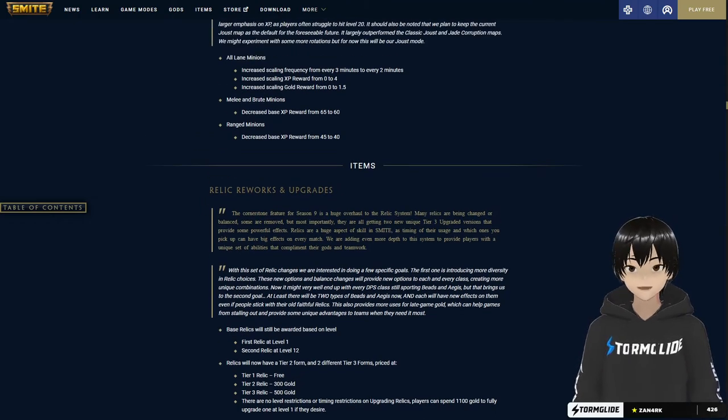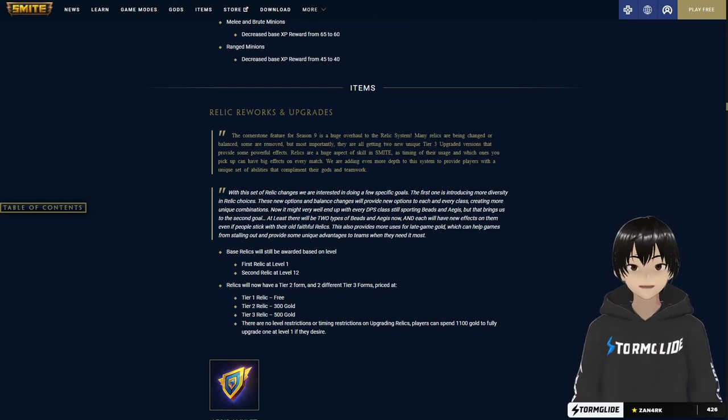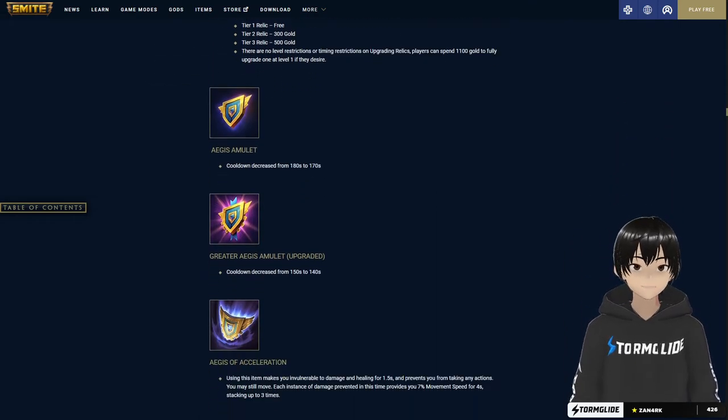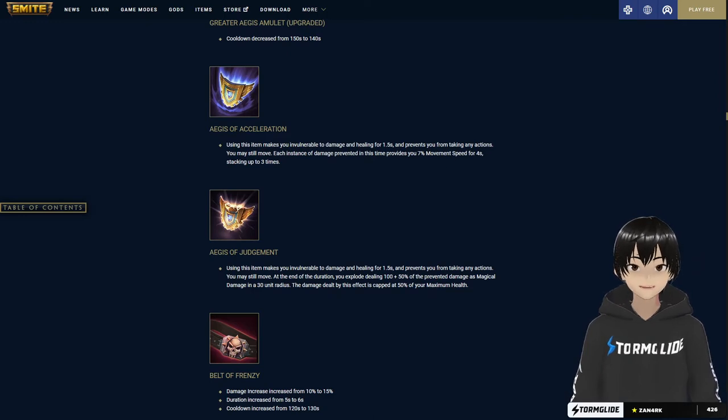Now moving into items, which is the really big thing this season. You still get a relic at level one for free and your second relic for free at level 12, but now relics are getting a tier 3. Instead of costing 500 gold for a single upgrade, tier 2 costs 300 gold and tier 3 costs 500 gold — so in total you'll spend around 1600 gold to upgrade your relics. Cooldowns are decreased by 10 seconds on both tier 1 and tier 2. Ages of Acceleration gives way more movement speed, stacking up to 21 percent over four seconds. Ages of Judgment takes incoming damage and once the relic expires it releases it back as a burst of magical damage.